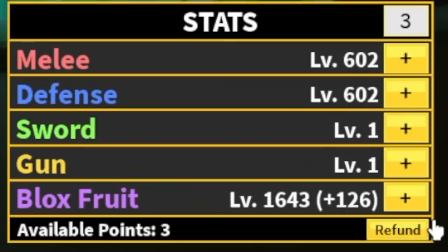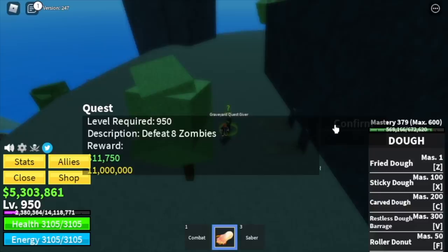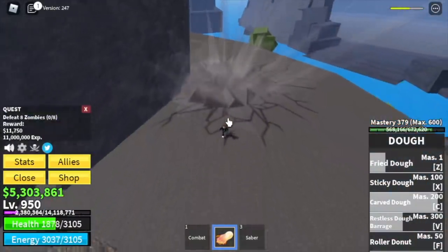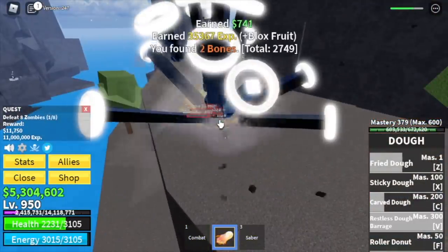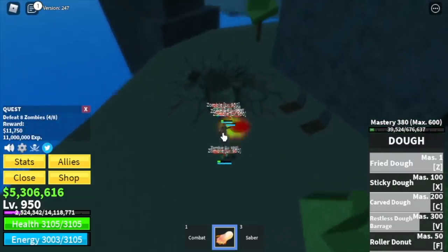Stat check: 600 melee defense, 1,643 on the blocks fruit. Now we're heading to the next grinding island — the graveyard island. Here we're gonna start with the zombies. One of my favorite grinding areas because it's easy. You need to defeat eight, so lure four at a time. They're easy to defeat and they spawn really fast.